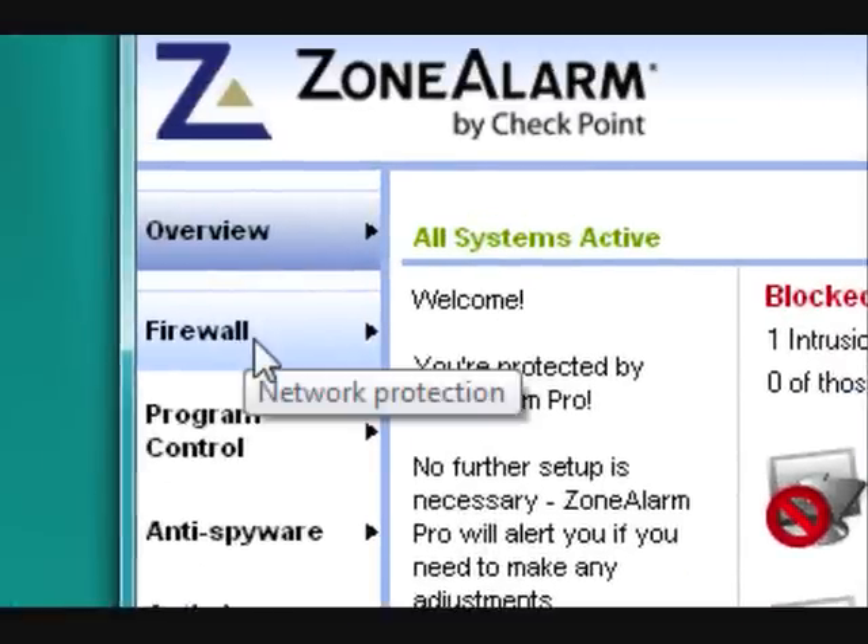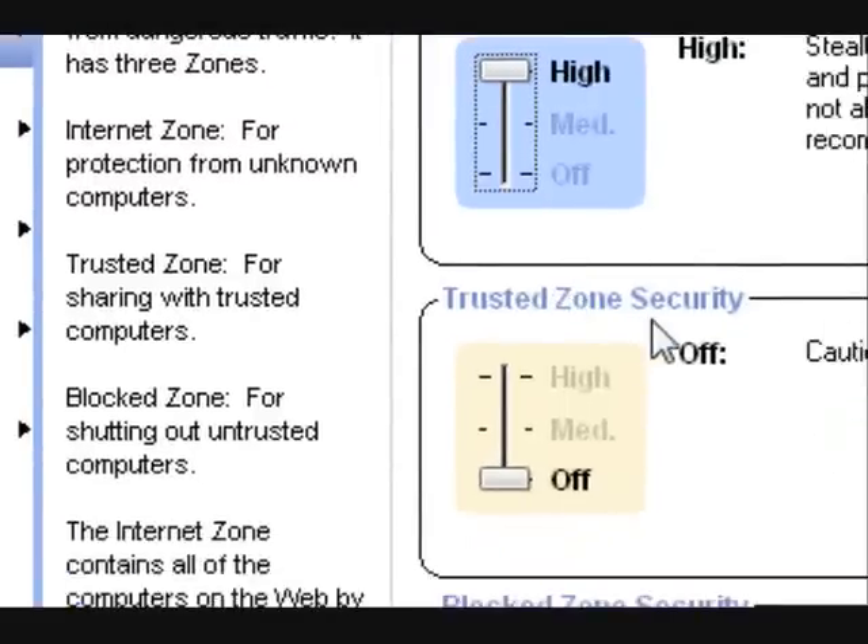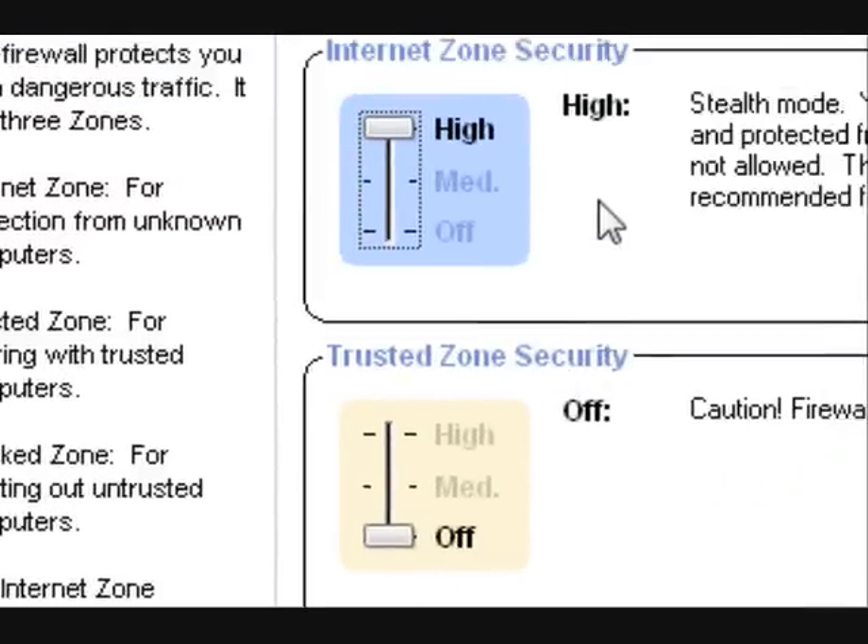First thing, you're going to open up your Zone Alarm Pro. Come up here to the tab named Firewall, and your settings should look like this: your internet zone on high, trusted zone on off.